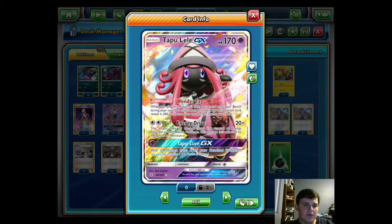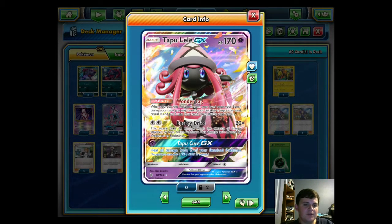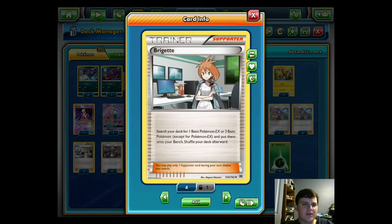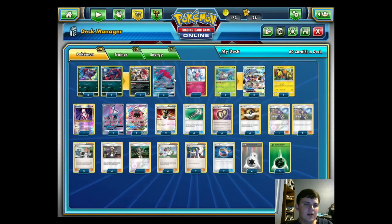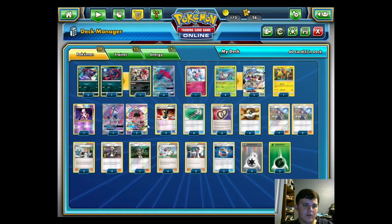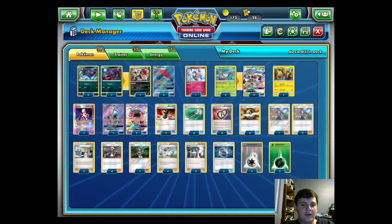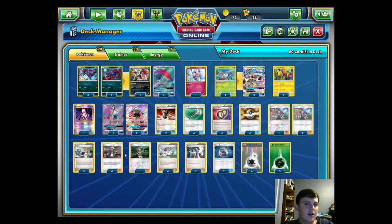We run three Tapu Lele — Wonder Tag is one of the best abilities in the game right now, letting you search your deck for a supporter. For the supporter line we run four Guzma and four N, but we run three Brigette. Most Golisopod decks run one, maybe two, but this deck runs three mainly because Zoroark's attack wants a bunch of Pokémon in play — getting a turn one Brigette is crucial. We have 10 outs to a turn one Brigette: three Brigette, three Lele, and four Ultra Ball.